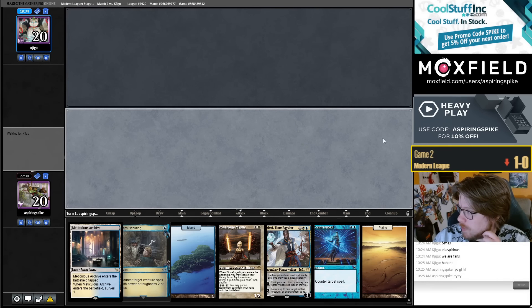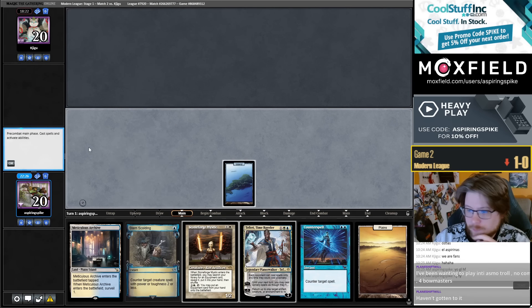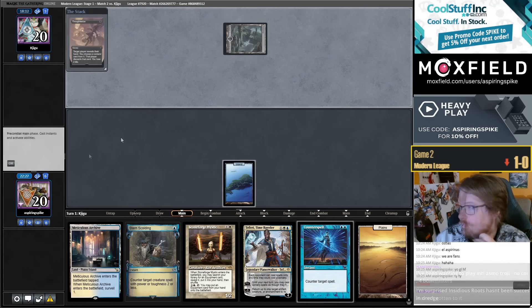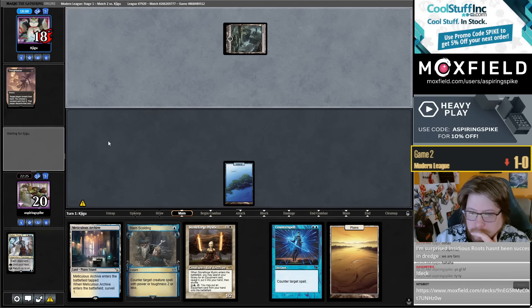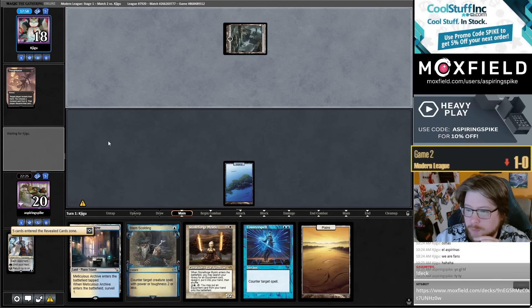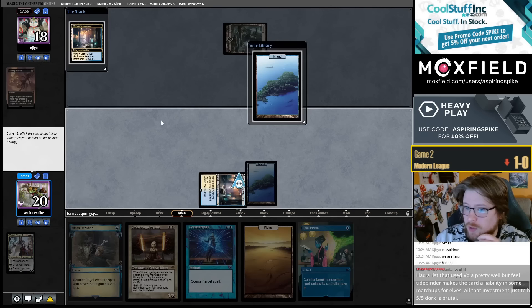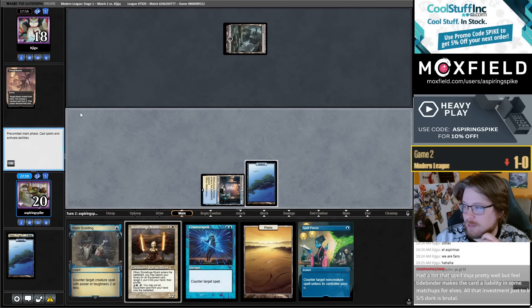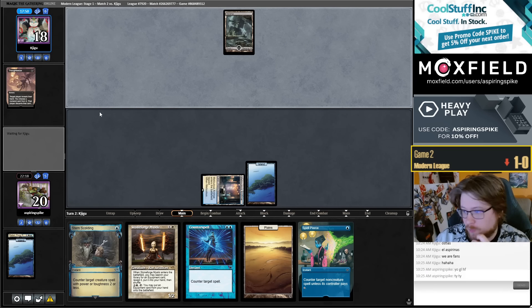Let's hold up Scalding on turn one against the Grief Scam deck — it's an amount of six. Wrong Discard spell. Sword Pro Black seems better than Cauldron if they play black removal. Cauldron is literally unbeatable against them. But the thing about Swords is they're just bad against black removal spells, because they just kill the creature in response to the equip. What are we equipping — our dead Stoneforge mistake? Unless they use Voja.